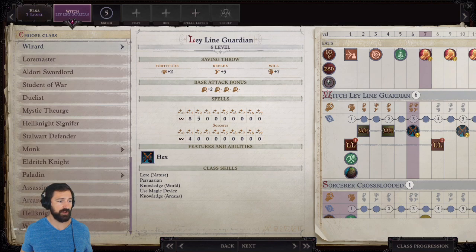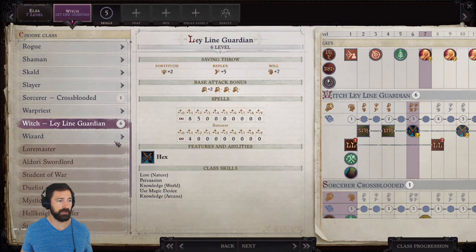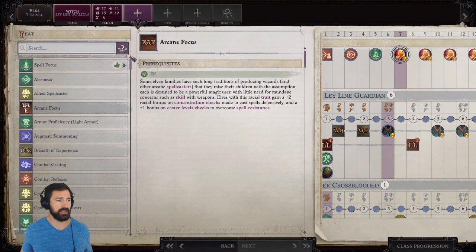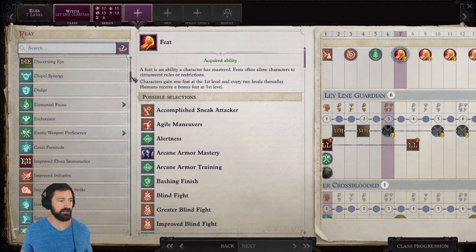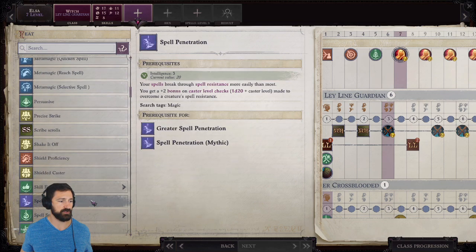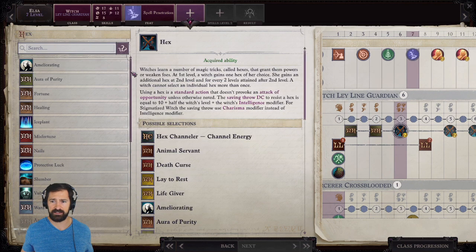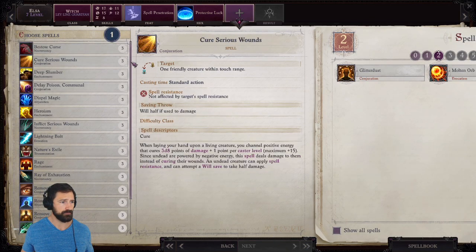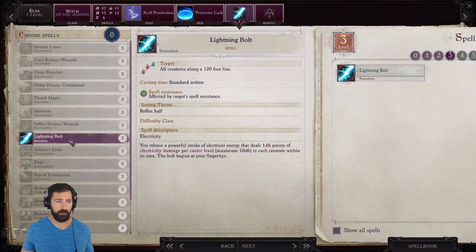At level 7 we still don't qualify for Winter Witch — we can't cast 3rd-level spells yet — so we go Ley Line Guardian again. Our feat at level 7 is Spell Penetration to help pass resistance checks, since we're now getting Evocation spells. Our hex is Protective Luck: toss this onto your tank or melee characters, and every attacker must roll twice and take the worst result. This can be extended indefinitely with Cackle. At 3rd level we get our first real blasting spell — Lightning Bolt — which we can convert to cold damage with our Bloodline Arcana.